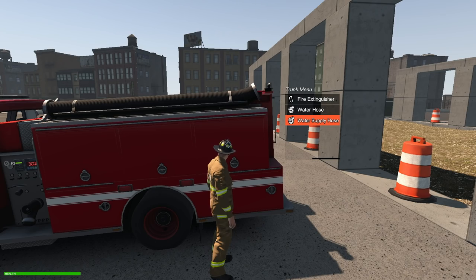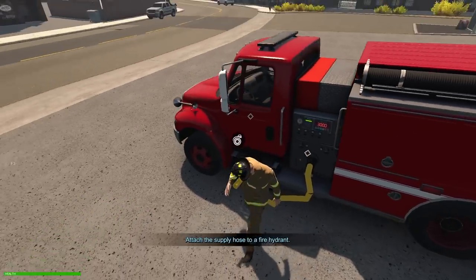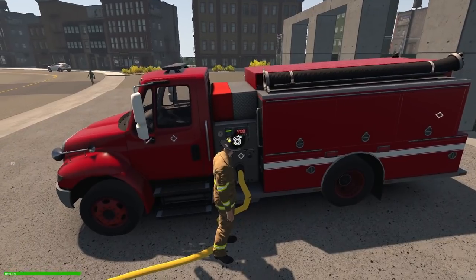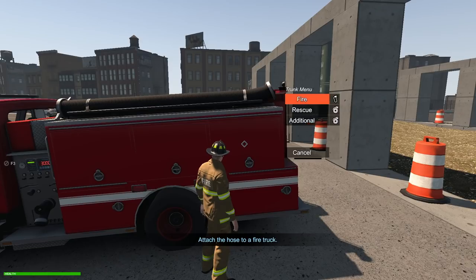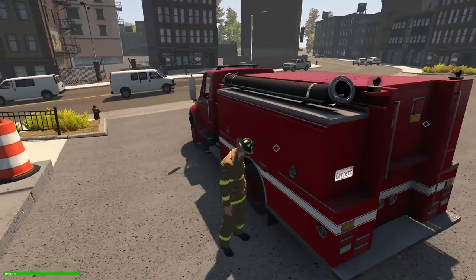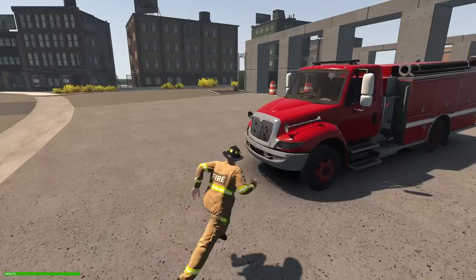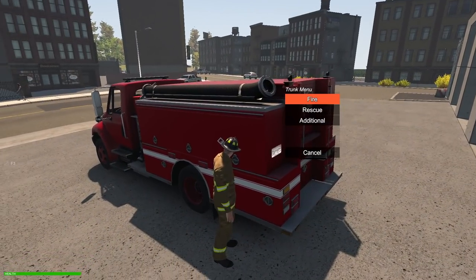So there's the water supply hose and the water hose. The water supply hose attaches to a firetruck and then to a hydrant — just like that. Now, if the truck wasn't full of water, which it currently is at 3000 — that's all it can hold — water would fill up from the hydrant. Pretty cool. I'm curious too: can we attach the hydrant to the truck and still spray while it's attached? I don't think so, but maybe — that'd be a cool feature.